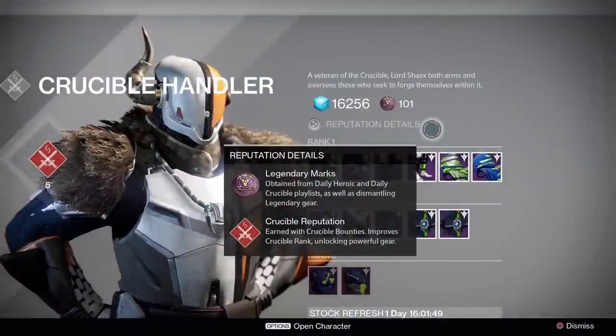In the Taken King, the most important material to have day 1 will be Legendary Marks. Legendary Marks are replacing Crucible and Vanguard Marks as the primary currency in the Taken King, and will be used to purchase just about everything in the tower. This is important because the gear sold in the tower will have 280 light, whereas our year 1 gear will only have 170 light, and with the new light system this will be a very large difference in power.